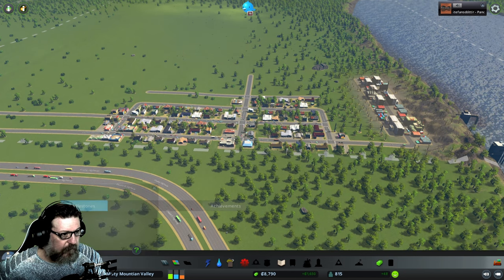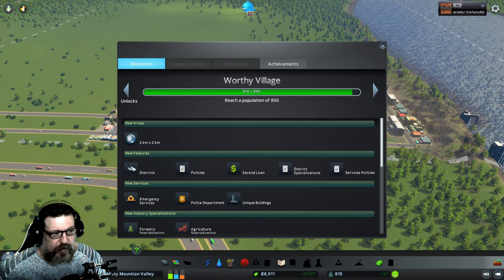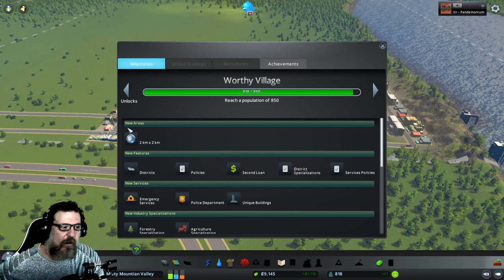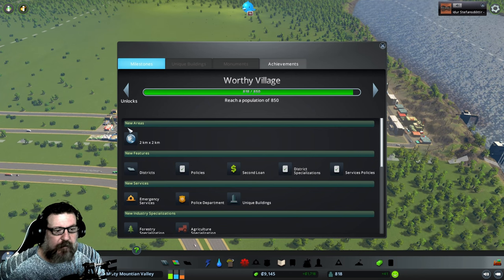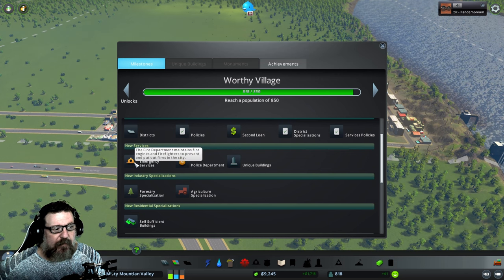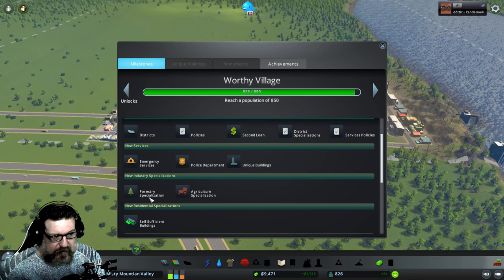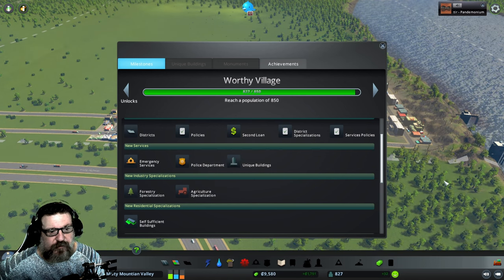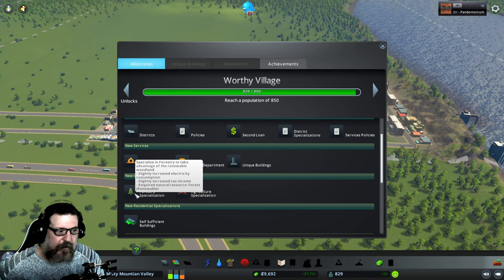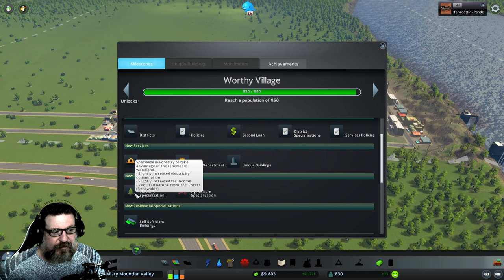We're pretty close to our next milestone — we'll be able to unlock a new area, get districts and policies where you can outline portions of your town and create specific policies. We'll have fire, police, unique buildings, and industry specialization. There's a lot of forest so we can convert this to forestry — it'll be a lot greener and a lot cleaner. It slightly increases electricity consumption and slightly increases tax income, and it requires forest which we have.